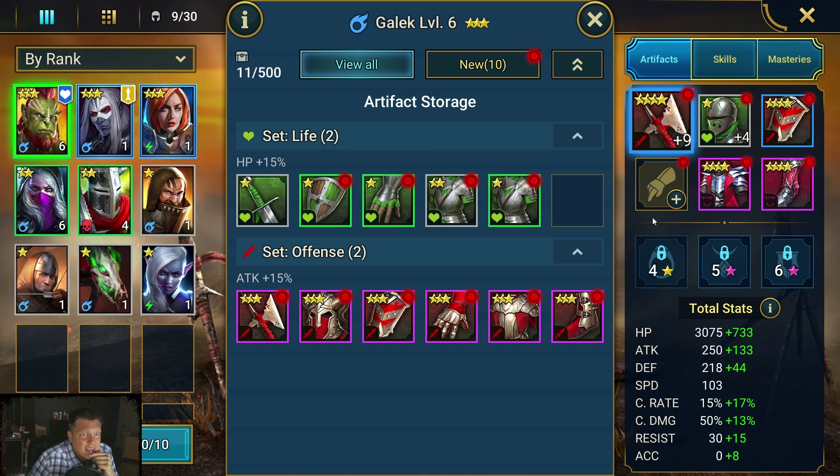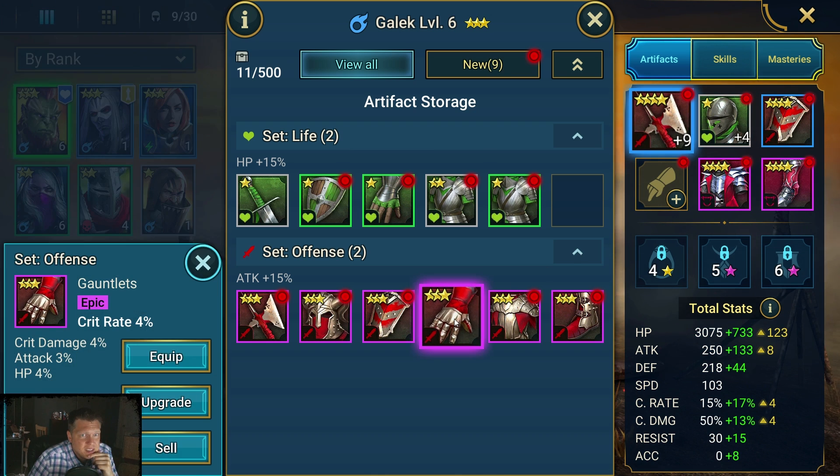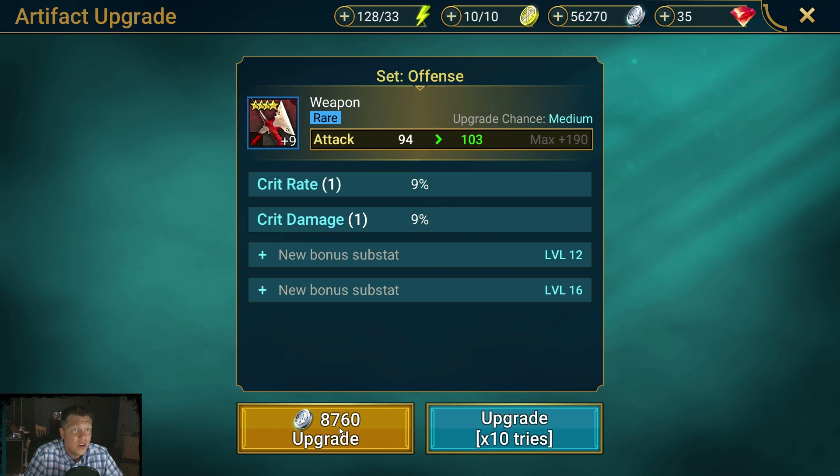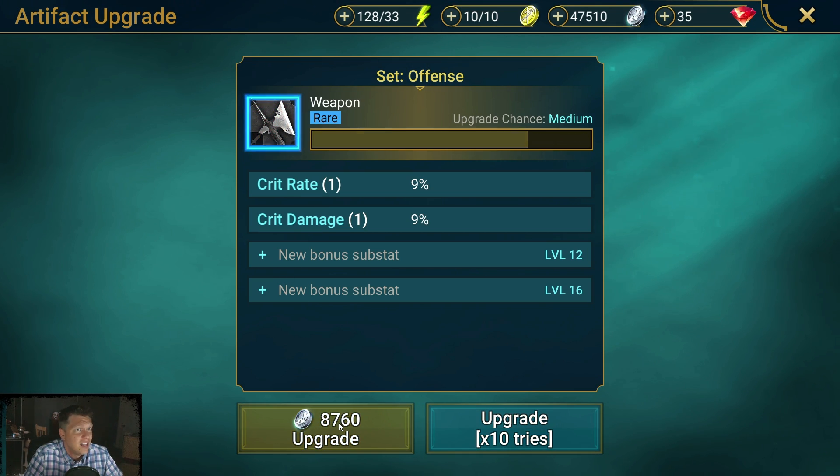Now we want to focus on getting gear on these characters. We need Judge doing some damage. These gloves are really good early game — they rolled crit rate as the main stat, which you definitely want on gloves for a damage dealer, and they have attack and HP percent as substats. You always want the percent instead of the raw number because it scales better as you level up and star up.